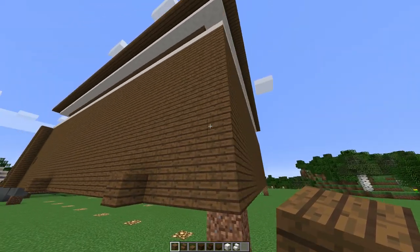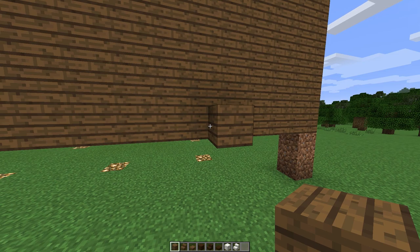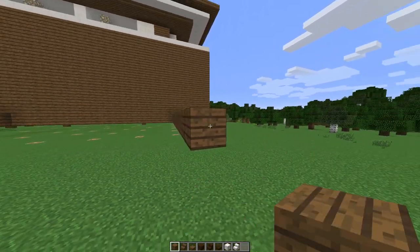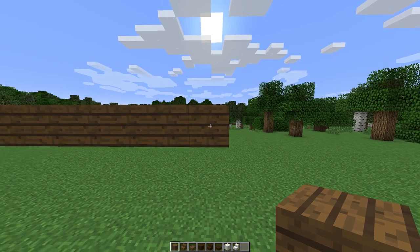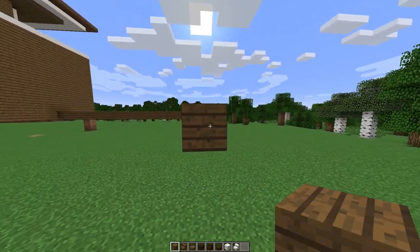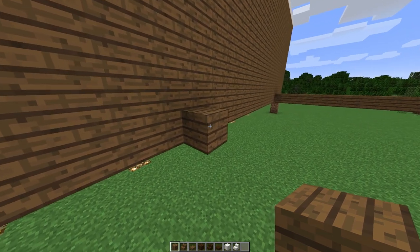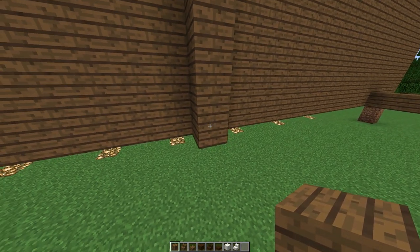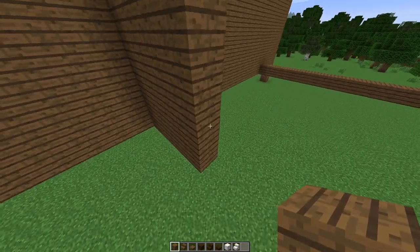We're at the back side of the house. We're going to count out one through five and place a block as a marker, then count out nineteen blocks across. From that 19th block we count out fifteen more — double-checking for symmetry. This block represents one, and we count up seven blocks for the height of the building. We'll fill in this section with some nice milk chocolate material.